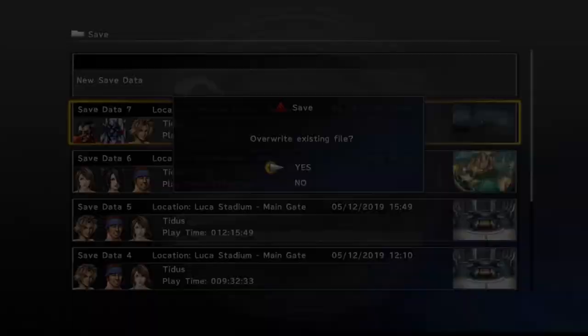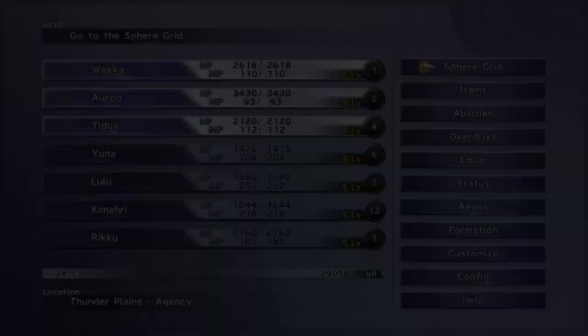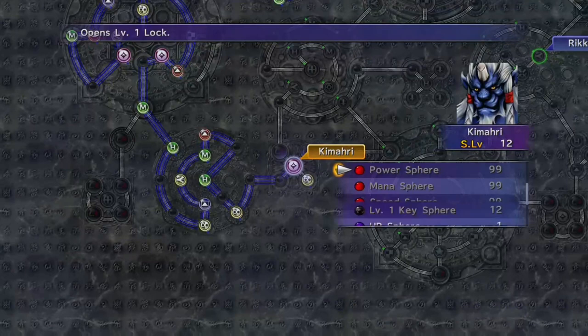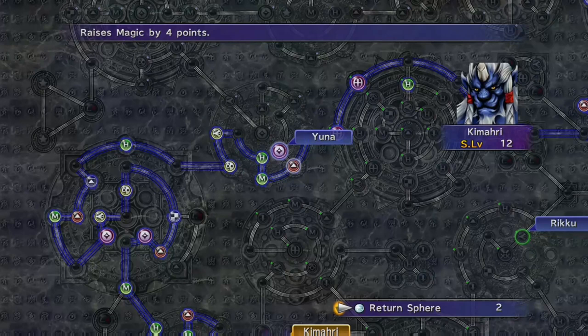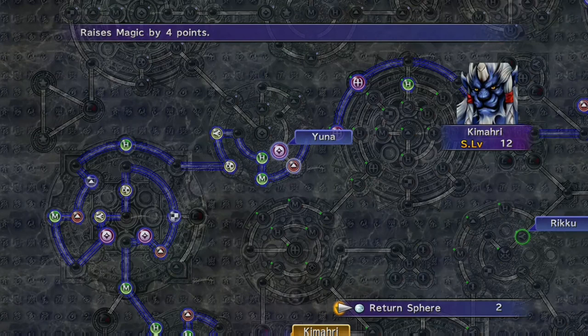You can get the strength spheres now if you want, because if you get way ahead on the grid you can be activating them before you get the chance to come back on the airship. As you can see, I've got the extra 3 or 4 sphere levels from grinding and that has allowed Kimahri to actually reach Holy. So Kimahri now has Holy, and you can use one of the return spheres if you still have some left after using one with Yuna and one with Tidus's first strike weapon.